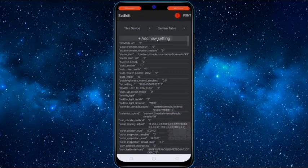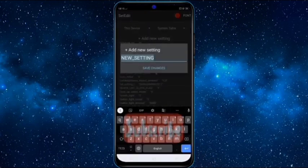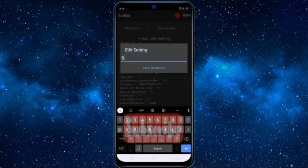Click on Save Changes. Again click on Add New Settings and type: net.tcp.buffersize.lte — click on Save Changes and give the value as: 524288,1048576,1048576.